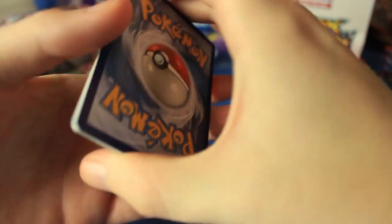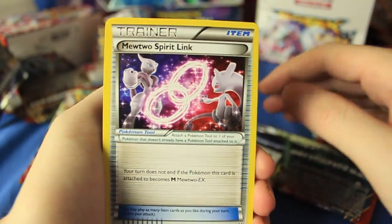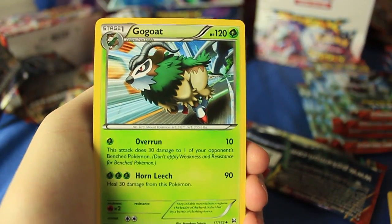We're still at the point where there's going to be lots of new commons and uncommons, but we'll have quite a few duplicates so we'll get through things a little bit faster. We have a Mewtwo Spirit Link — there's a new one right there.